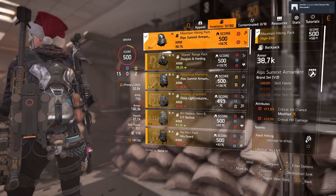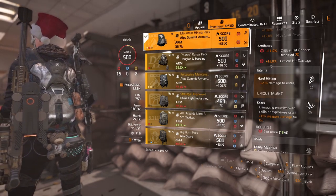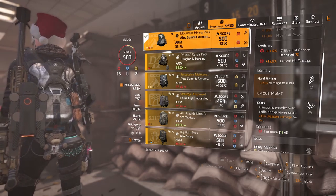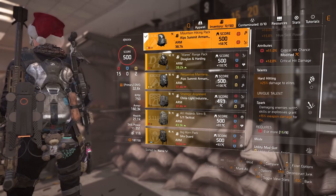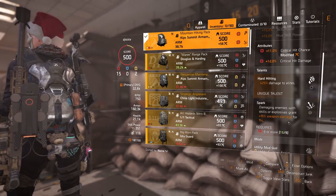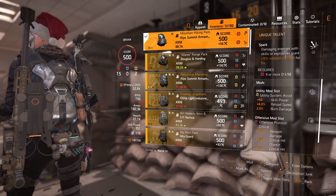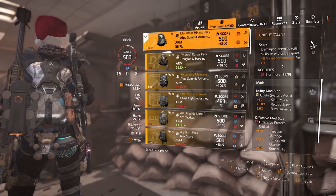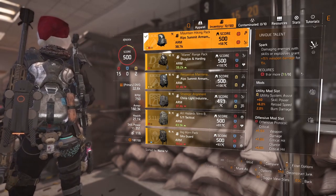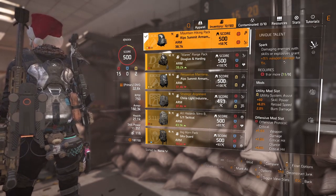Next I'm running an Alp Summit backpack, which gives 20% skill haste — not really what we care about. I've got 11% crit hit chance and 12% crit hit damage on it; I wish I could swap those around for higher crit hit damage. The two talents I wanted are Hard Hitting and Spark. Hard Hitting is the most important — 25% damage to elites. Spark grants 15% weapon damage for 15 seconds when damaging enemies with skills or explosives, and you can proc it by shooting weak points too. Worth having, especially depending on which skills I'm running.